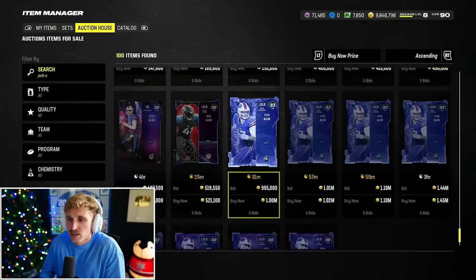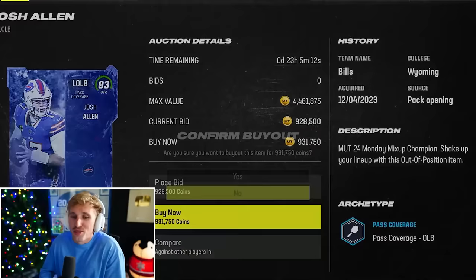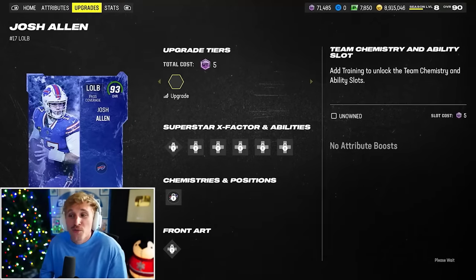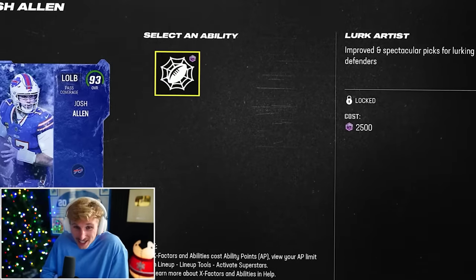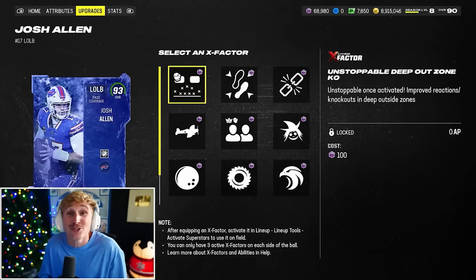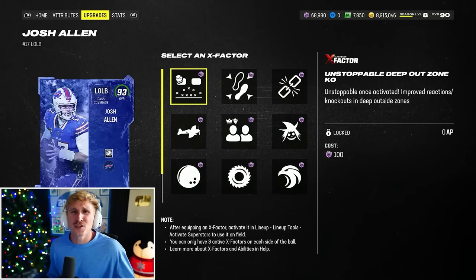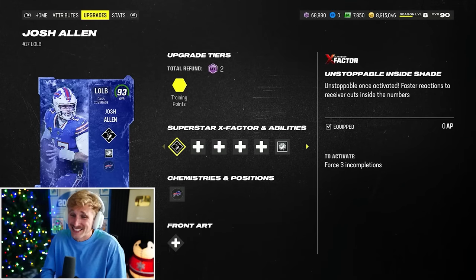We're going to go Josh Allen as well. A lot of Josh Allen cards — they're going crazy for him. Josh Allen is 931,000 coins for linebacker Josh Allen. I don't even want Gilmore, to be honest. Josh Allen left outside linebacker: 93 speed, 90 accel. He gets zero AP Lurk Artist — he gets it for free! And he gets unstoppable deep out zone KO. How does a left outside linebacker get unstoppable deep out zone KO? I'm giving him unstoppable inside shade. This is such a weird card.